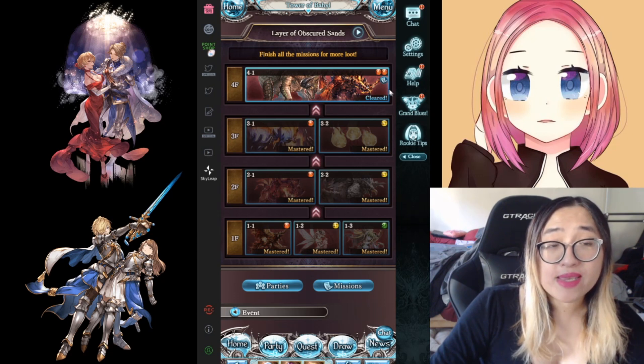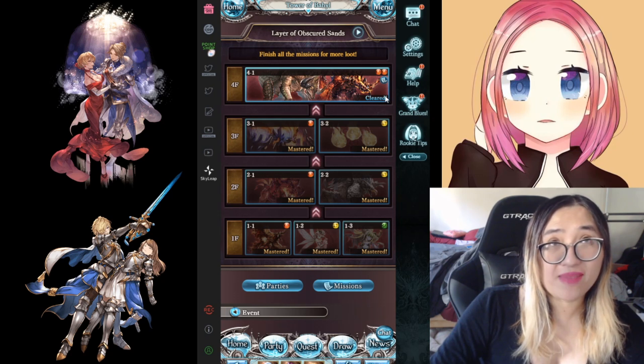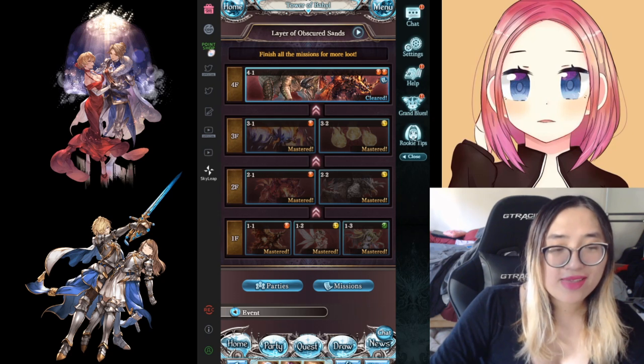And this final one has no gaps. All that means is you can't switch element during it, but the whole floor is only one element, so you wouldn't want to switch element anyway. So that's how that works.